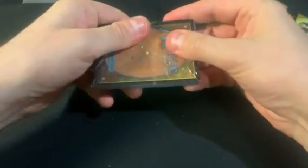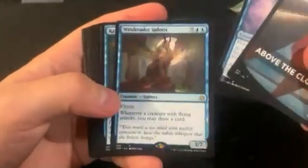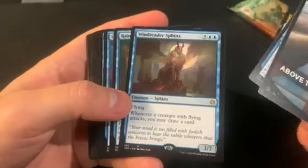I'd have to build some sort of bird tribal deck or something — I probably won't. We got Above the Clouds. Syr Elenora and Wind Reader Sphinx — it is not very good. And I'm in the clouds art-wise.